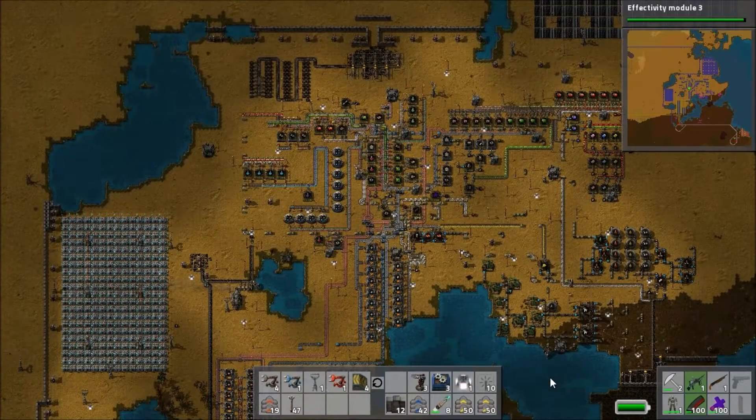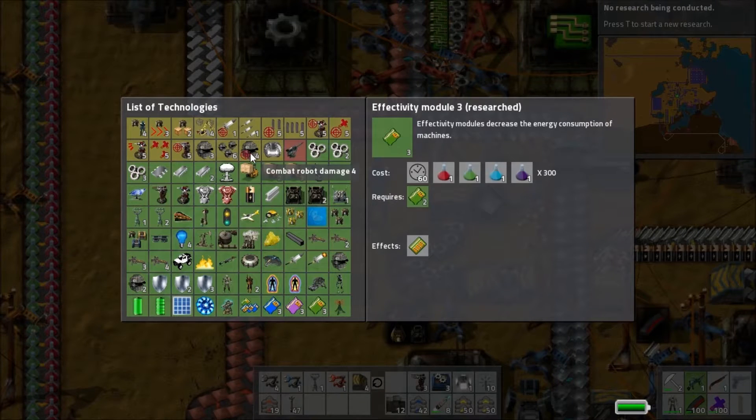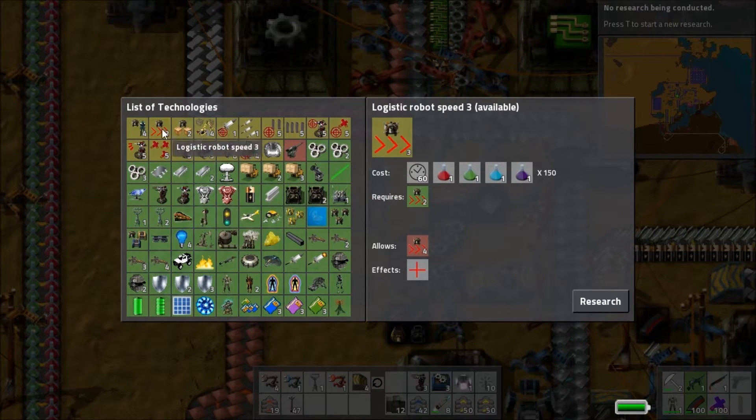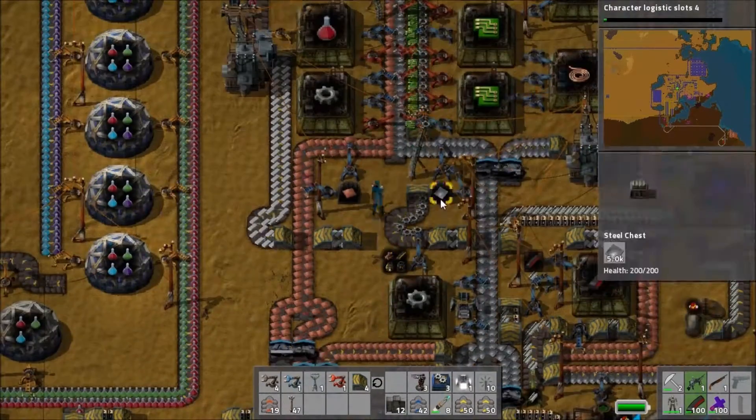Welcome back to Factorio. Today's mission is to get ourselves the Power Suit Mark II, and you can see straight away we get the Effectivity Module Level 3 researched, so what that means is we now have the ability to build the actual suit.